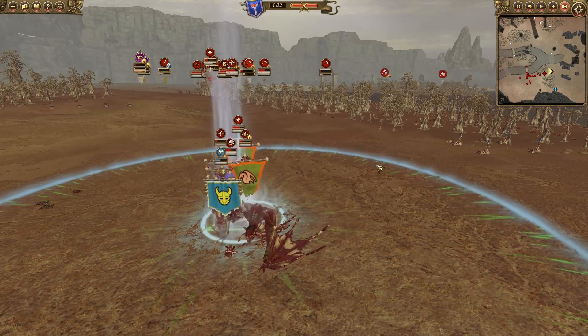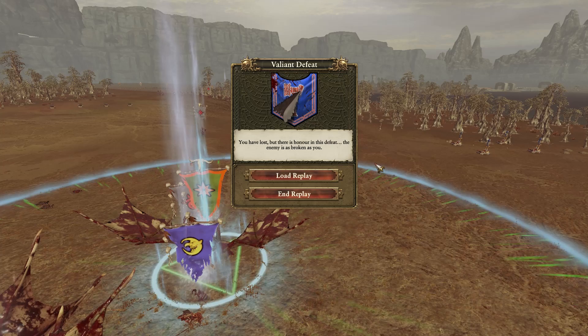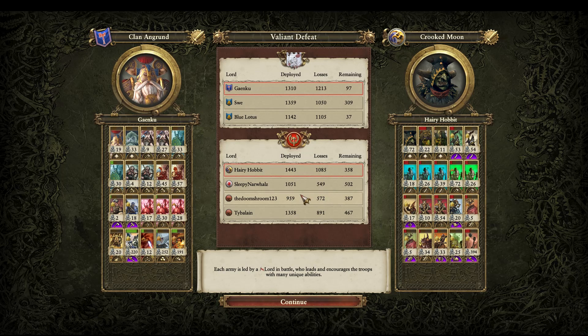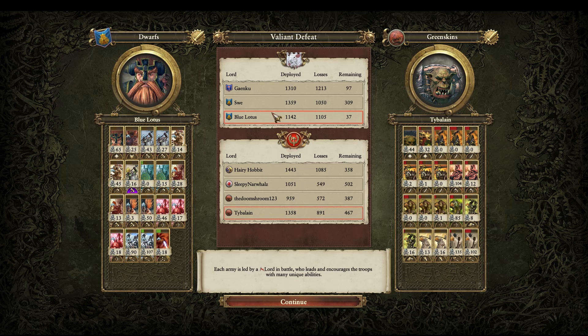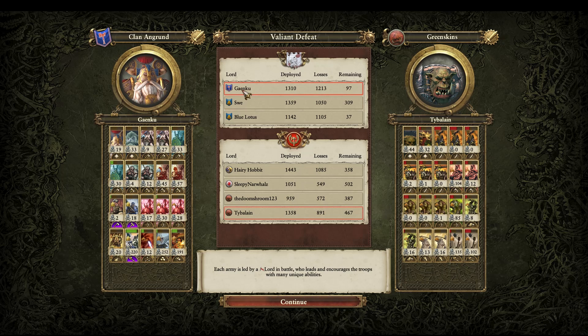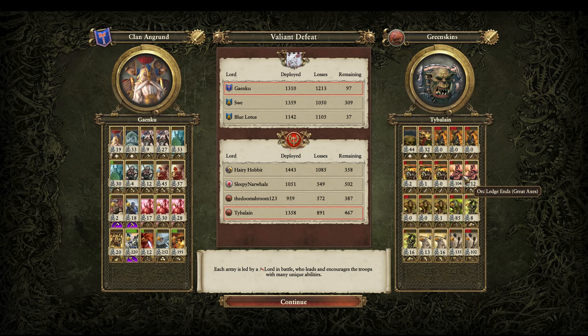First off, a massive thank you to the guys who sent this battle in from the Discord — it really helps me gather content. I'm also looking for Third Age Total War battles, so if you have any, please send them to my email address below with a description of the factions and money limits. Looking at the kills, the artillery really came up massive for both sides — almost all getting over 100 kills. The Dwarven artillery also did amazing. No infantry really hit the 200 mark, but the Orc Legends got 104 kills, which is cool. Hopefully you guys enjoyed this battle — drop a like and a comment, and I'll see you guys next time.